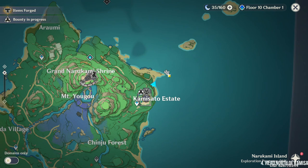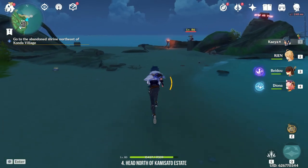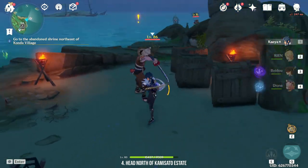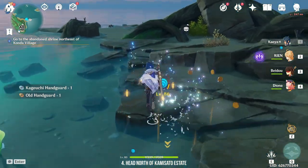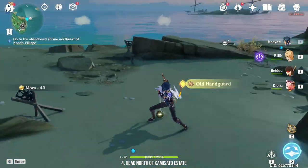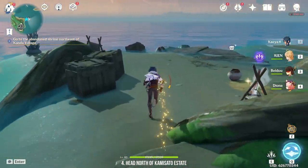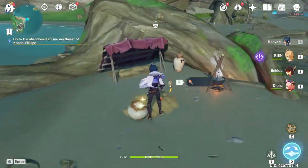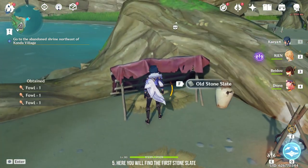The first stone slate can be found behind Kamisato Estate. Head to the beach here and defeat the enemies. Once you have defeated them, look for the tent structure. There's a small tent and here you'll find your first stone slate.